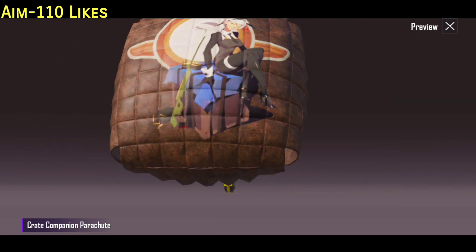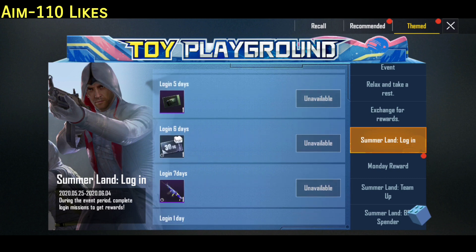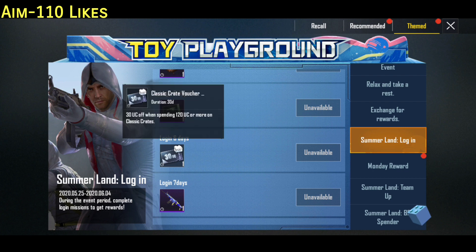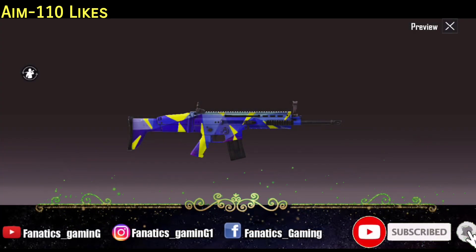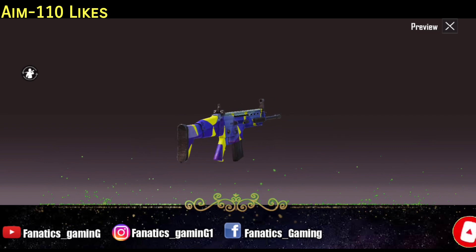I have shown this skin before, I think in a VPN trick. After that, there is a supply crate coupon you need to redeem. This repeats over the 6-day login period. On the 7th day, you will get a big scourge skin called 'Abstraction' — this skin looks pretty good.